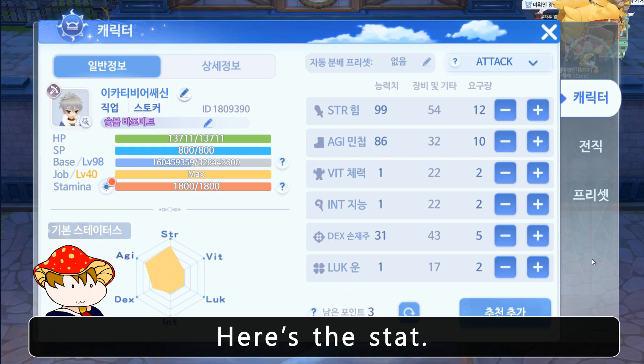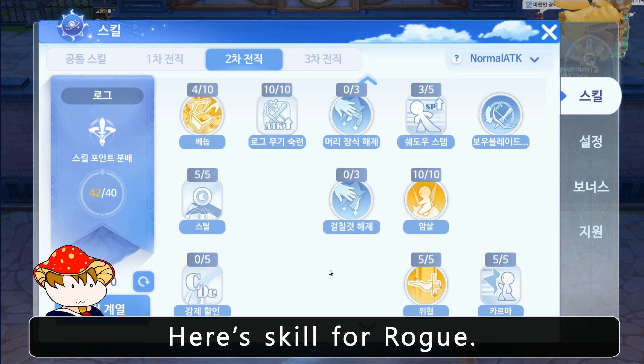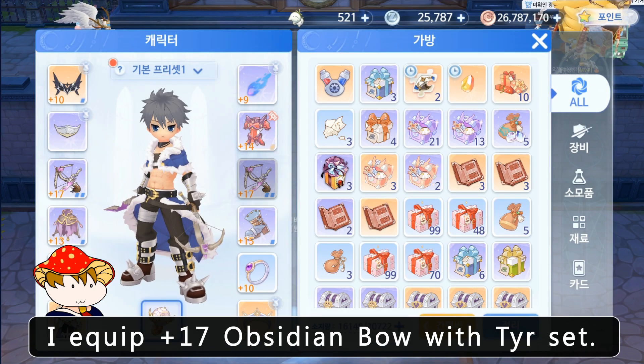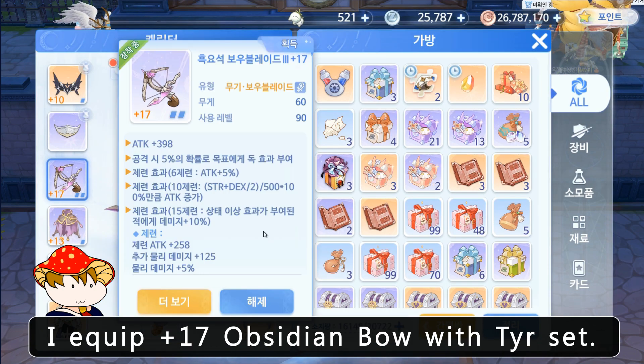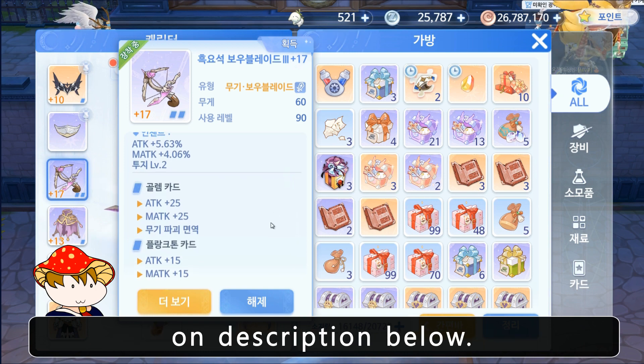Here's the stat. Here's the skill for thief. Here's the skill for rogue. Here's the skill for stalker. I equip the plus 17 obsidian bow with their set. I write enchant gears and cards in the description below.